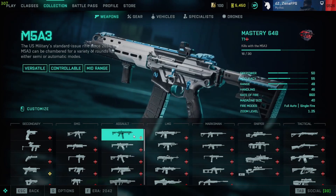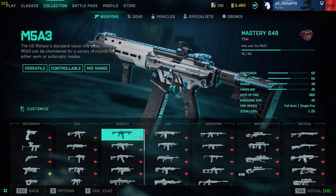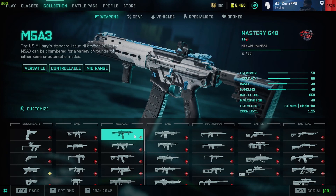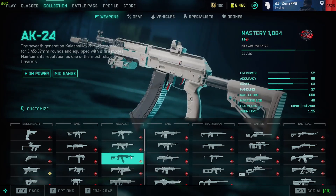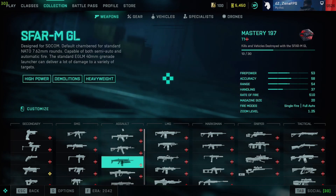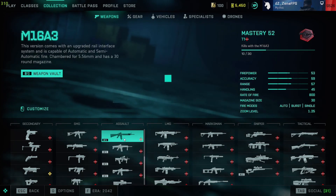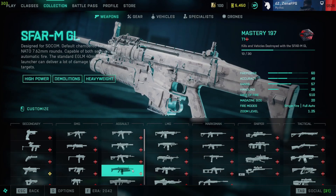Assault rifles are what I play with the most. The M5A3 is what you have at level one right out of the box — just good at everything, versatile, good fire rate, good hip fire, good reload, good ammo capacity. It's a great all-around AR and I still use it. The AM40 is not bad, more of a close-range weapon. The AK-24 is my personal favorite with my most kills — really good at medium range. The SCAR is pretty good at long range and has a GL for vehicles or infantry. The AC-42 is a really good burst AR. The vault weapons are fun to use, but unfortunately just not as good — the M16, M416 are really fun and the AK of course is delicious, but they're just worse than the 2042 guns.